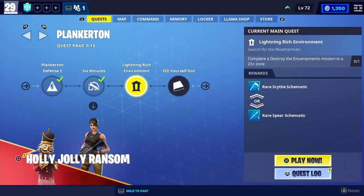Hey guys, welcome back to another Fortnite Save the World video. Today I'm going to be showing you how to complete the main quest mission called Lightning Rich Environment. All you have to do is complete a destroy the encampments mission in the 23-plus zone. The rewards you get are a rare scythe schematic and a rare spear schematic — those are the two you can choose from, so they're obviously random.